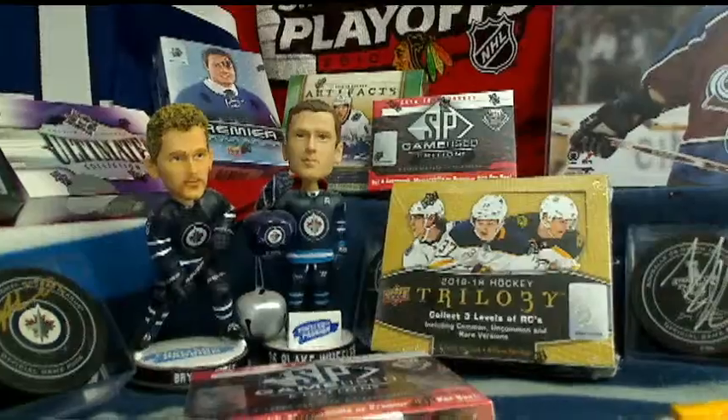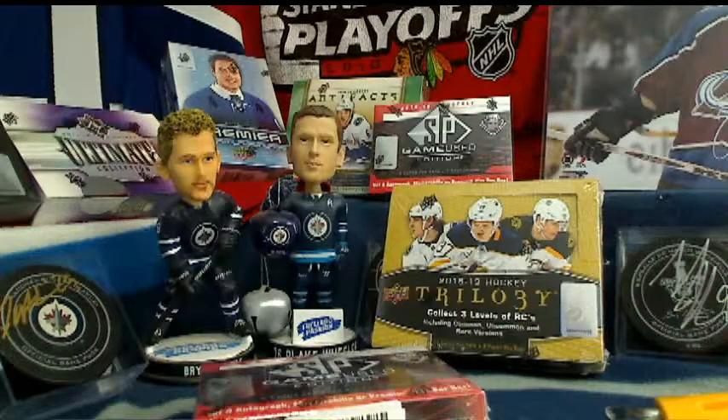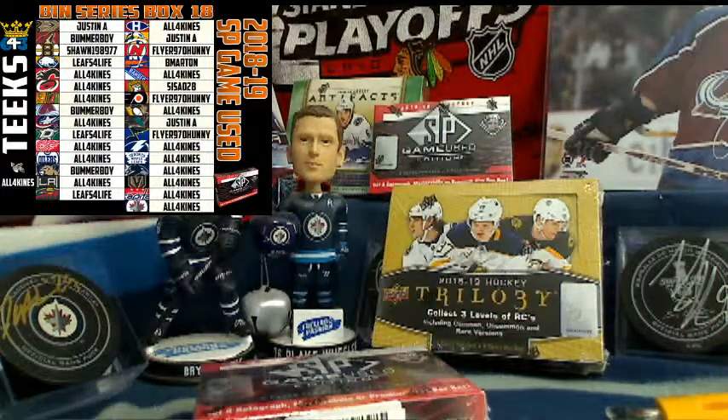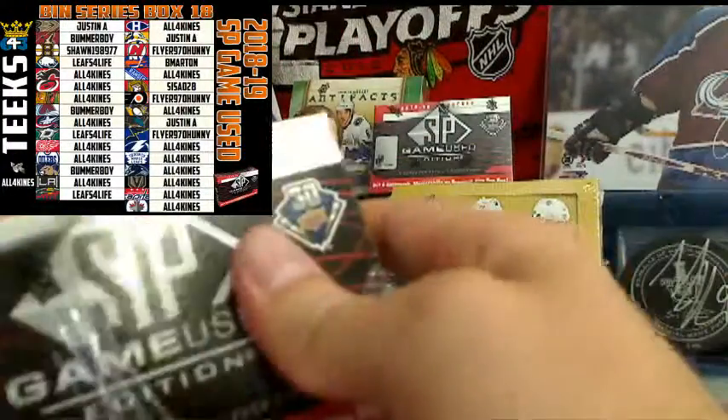Hey everyone, this is Tyler from 643boxbreaks.com bringing you two boxes of SP Game Used and Trilogy. These are for the case or buy-it-now prize series of 25 boxes. Prizes include a Luongo autographed jersey, plus three hobby boxes. Three-plus team winners earn five points in the standings, an extra stock to allocate in the stock exchange bonus. All four cons got the satellite into the pack wars tournament of champions.